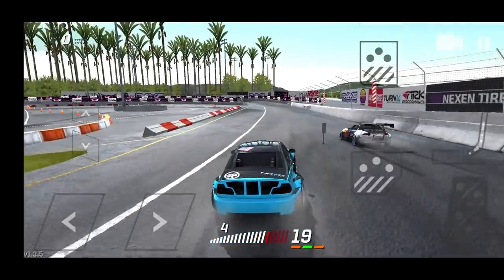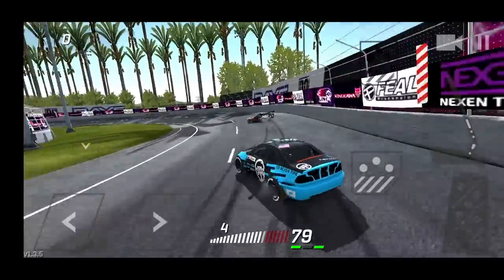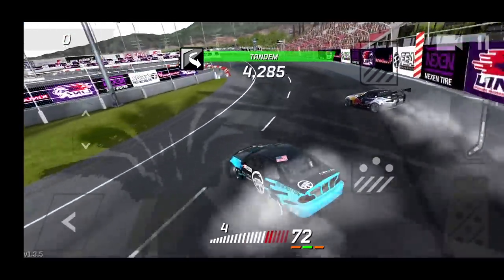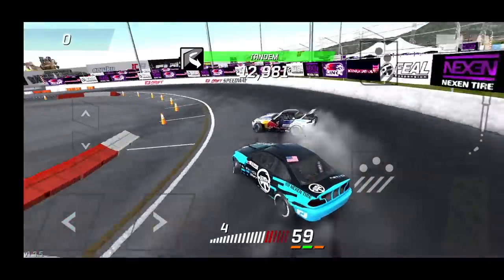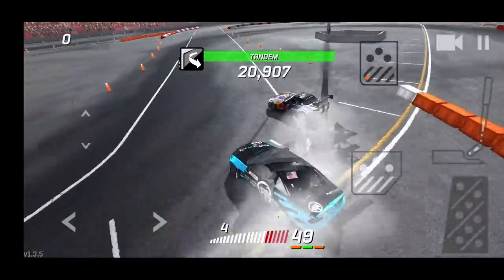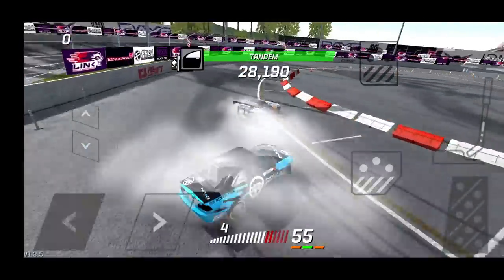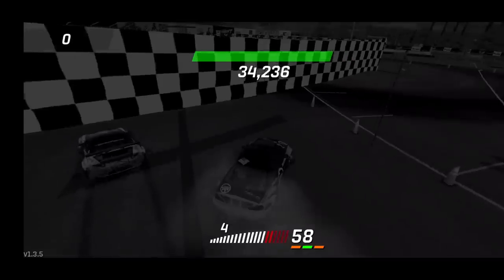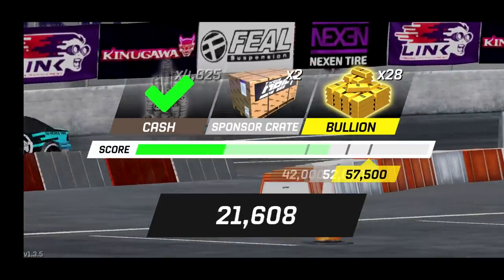We're going to try this again — we may have to switch to maybe Mad Mike's car itself or an FD car. We're just inside the tandem circle, very low — not where I wanted to be because I'm not getting those really crucial wall close-call points. Trying to suck it up in the latter part of the track. Pretty sure if we had stayed on him on the bank we probably would have had a better chance. Mad Mike — definitely a hard car to chase down.